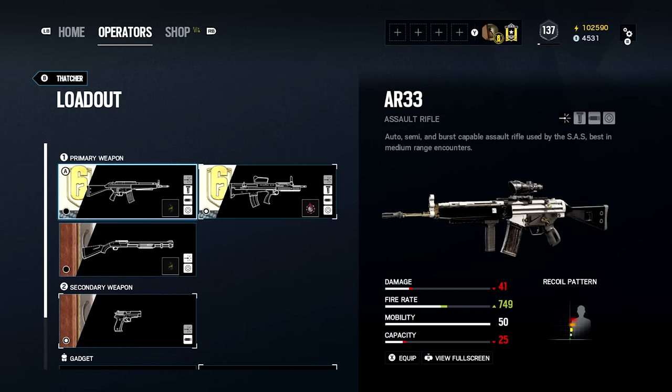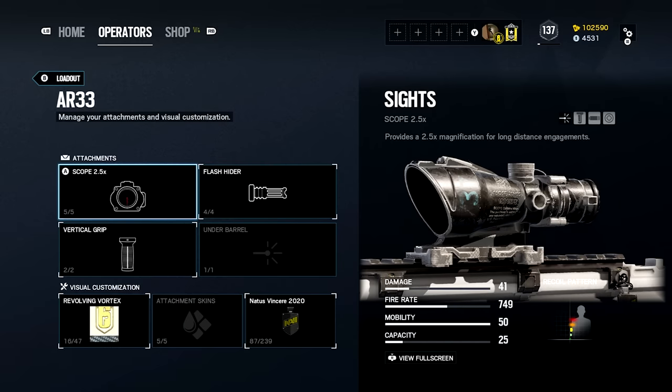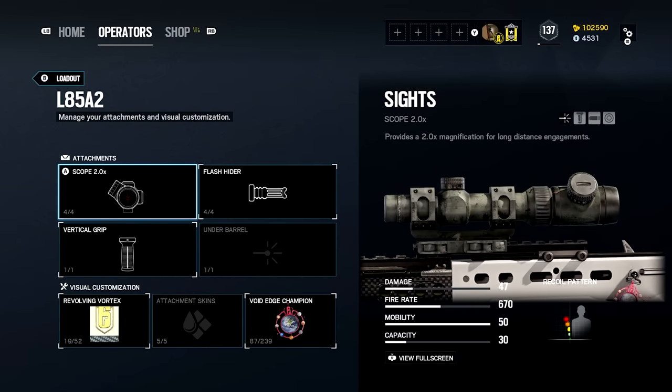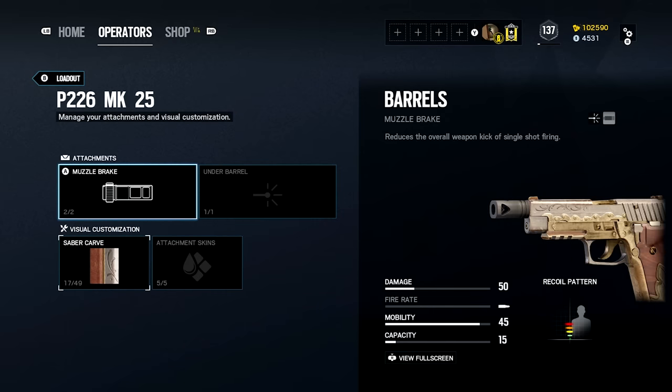I don't use Thatcher a whole lot. The AR33 is a decent weapon — I run an ACOG, flash hider, and vertical on it. I prefer the L85, which has a 2x scope with flash hider and vertical. Obviously the pistol gets muzzle break.